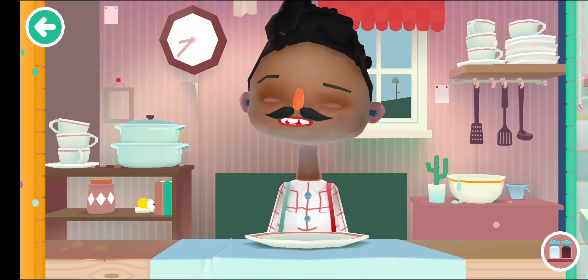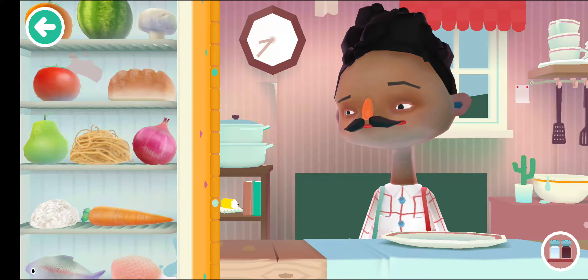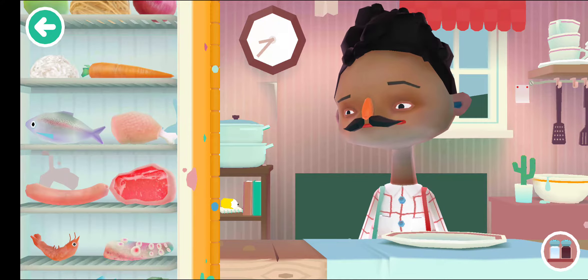So what we need to do is we need to cook different things, and we have to take them from the fridge that is present on the left side. You can see there are various items from which you can select anyone.